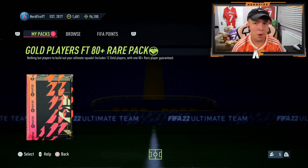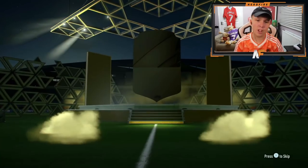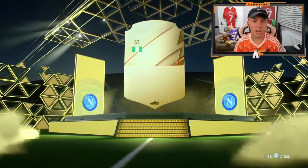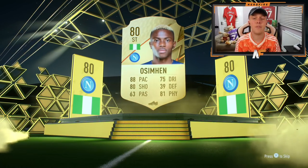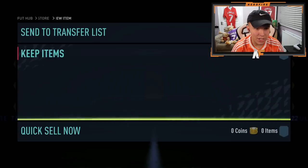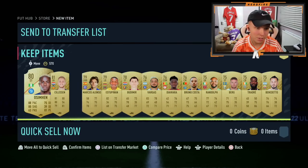Final welcome back pack for FIFA 22 before we get into our FIFA point packs. Can we get another board or maybe even a walkout? We can't. Oshiman — not a bad looking card at all. 88 pace, 80 shooting. Probably the best card we've actually got so far in terms of usability. The rest of the pack consists of 58-pace markers. Nothing interesting once again. Well, there we go, that was our welcome back pack.